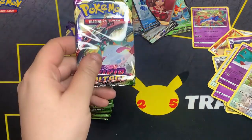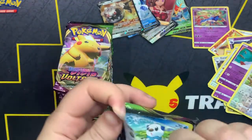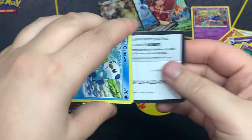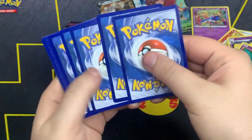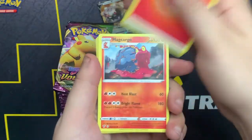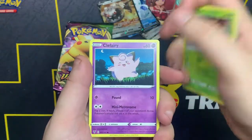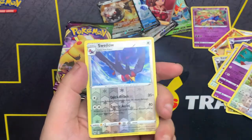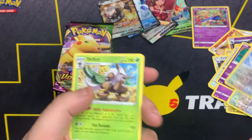Time for Team Left! Here is the code card. Are we getting some first pack magic like we did for Team Right? Let's find out. We got Fire Energy, Macargo, Nessa, Suelo, Oshawott, Phanko, Cliffhanger, Electrode, Military. Suelo as the reverse, and Shiftry non-holo.